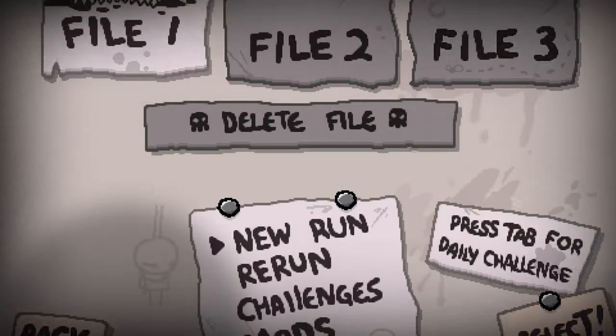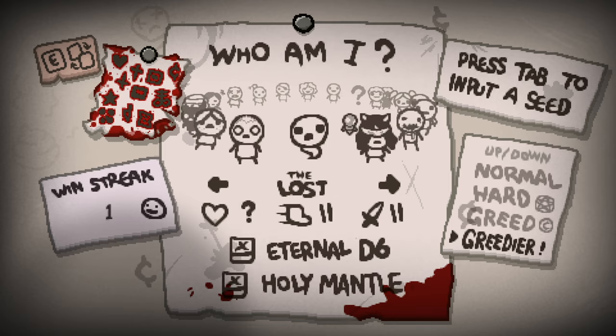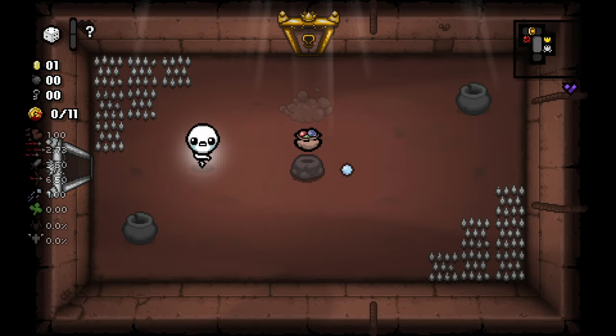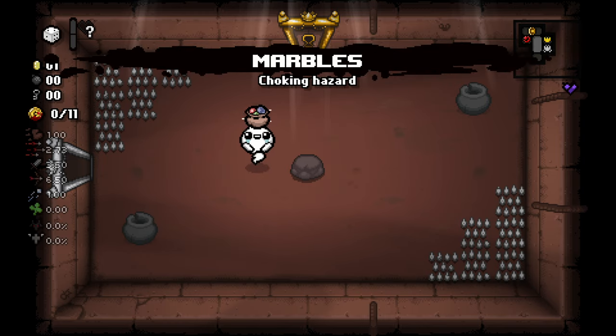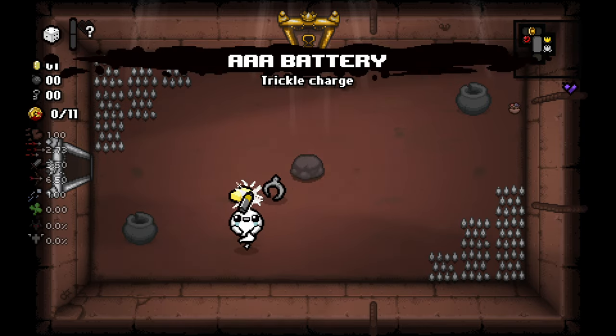Hey everyone, Delve here. Today I'm doing a viewer's request. They asked if there is a way to quickly and consistently unlock Holy Mantle and Eternal D6 on the Lost. The good news is he starts with the Eternal D6 even if you haven't unlocked the Eternal D6 itself. But unlocking the Holy Mantle requires that you donate 879 coins to the Greed Mode donation machine.